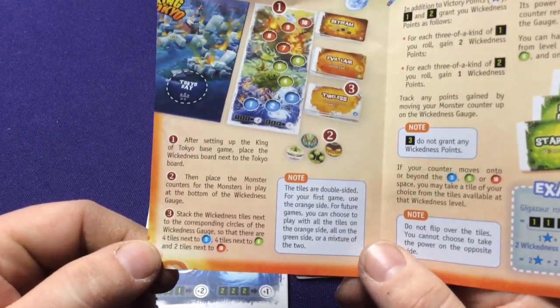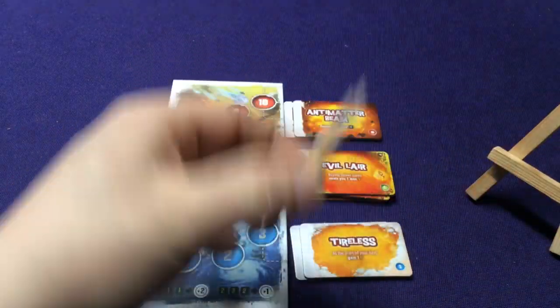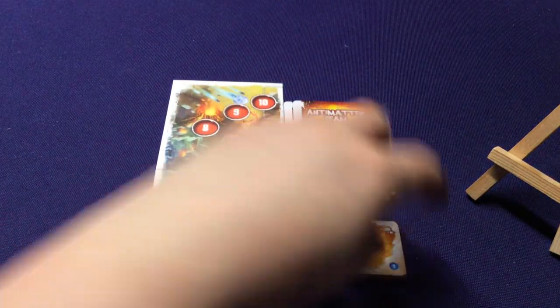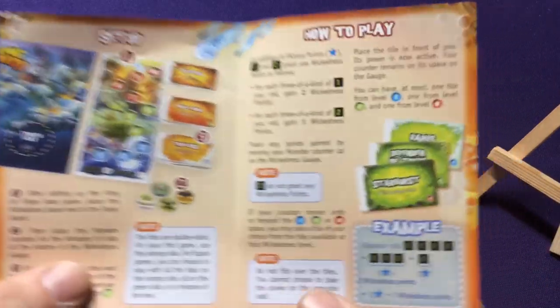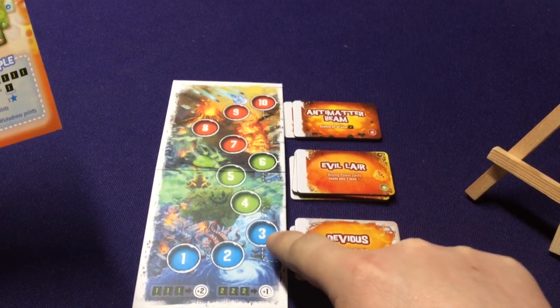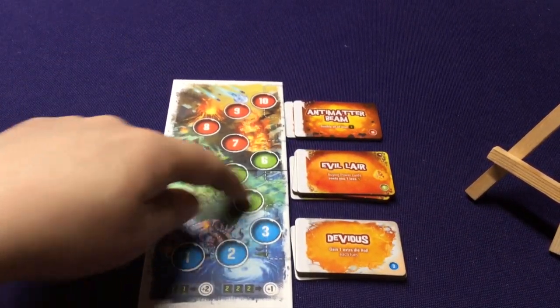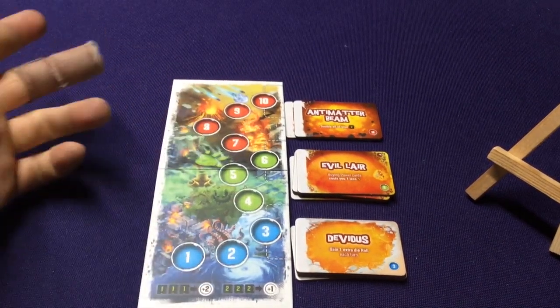The tiles are double-sided — there's orange sides and green sides — but you want to make sure you're only using one of the two. The orange are the slightly easier or nicer sides; the greens are a little more advanced or difficult. How do you earn these tiles? You earn Wickedness Points, and when you move past each spot — past 3, past 6, or past 10 — you don't have to stop on them, you gain one of the tiles and now have the ability to use it.